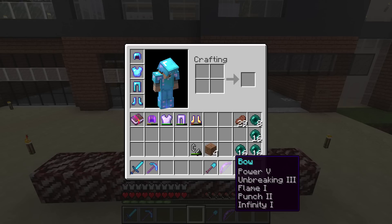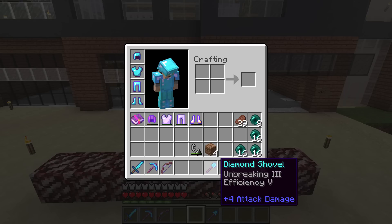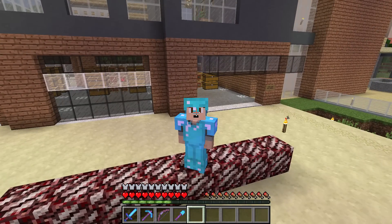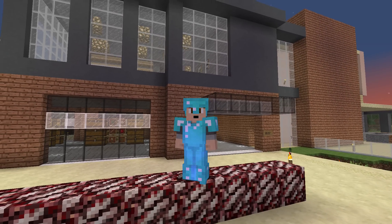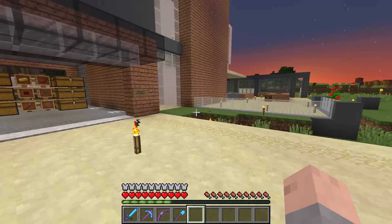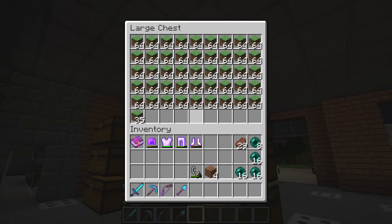This bow is better than the last one, and an efficiency five unbreaking three shovel — I'm happy with it. The last shovel we had was silk touch, but we have so much grass we don't need silk touch anymore.